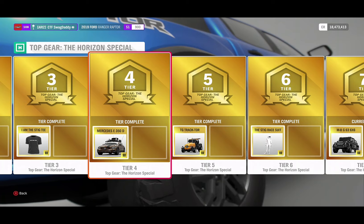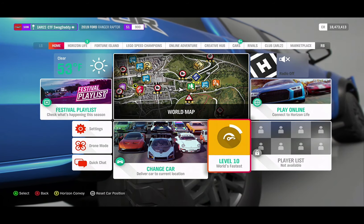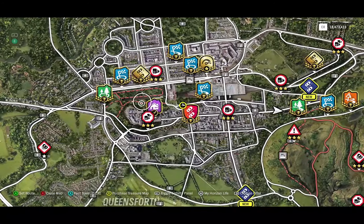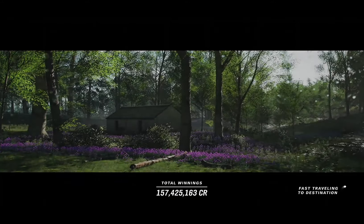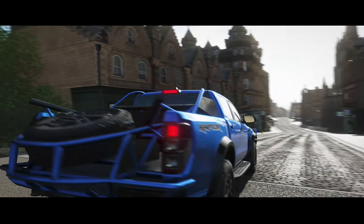That is how you get the Mercedes E350D. Now what we will do is go ahead and do a quick customization. We won't drive it around — we'll just show you what customization is available for the car, and then we'll end the video right there.